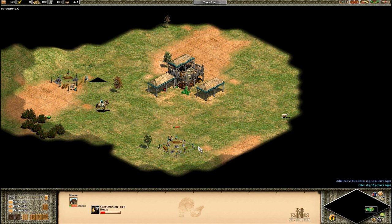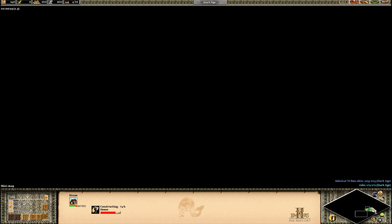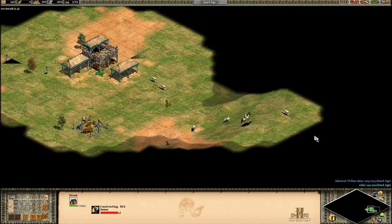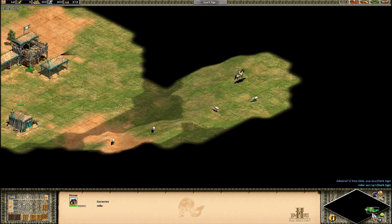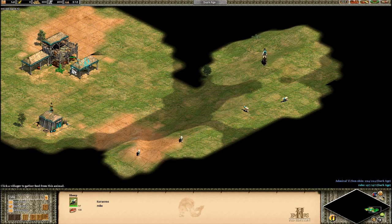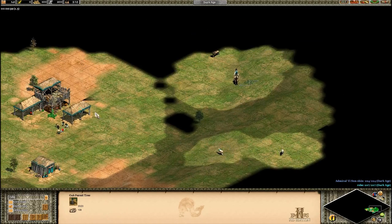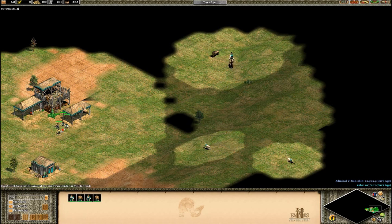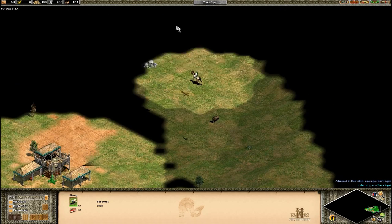So to begin with, let's quickly talk about why you do a fast castle. Normally in a team game when you're in the pocket position — sometimes you're the one or two inside players — so you've got two flanks and two pockets. They're slightly further back from the enemy, so it's less likely you'll be scout rushed or drush'd, and they've got a little bit more safety in the early game. You try to use that time to age up faster and be able to use the better technology and units that you gain when you get to castle age.